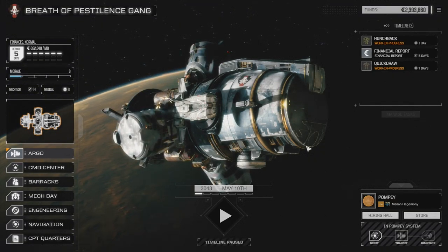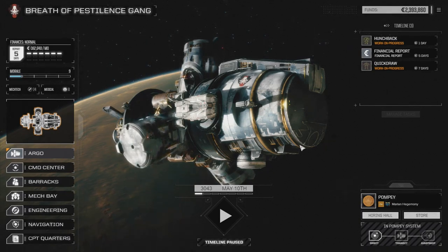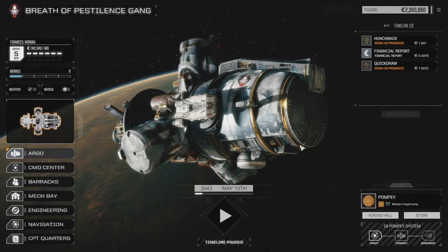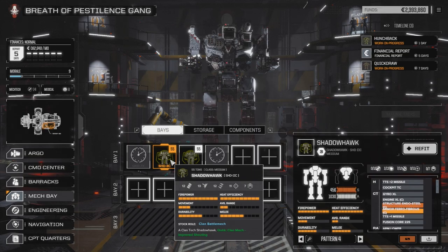That's the Shadowhawk 2C. If you want to see me put together a few laser builds, PPC builds, or something like that, I'm more than happy to do that. It's kind of difficult unless you actually get a Shadowhawk 2C or a Griffin 2C. I believe the Shadowhawk 2C has improved shooting, so the targeting is a lot better. I'm not sure if improved shooting is only for lasers or if it also works with missiles, since I think this guy comes with a bunch of missiles on him. Definitely a good mech to have if you can actually get one.